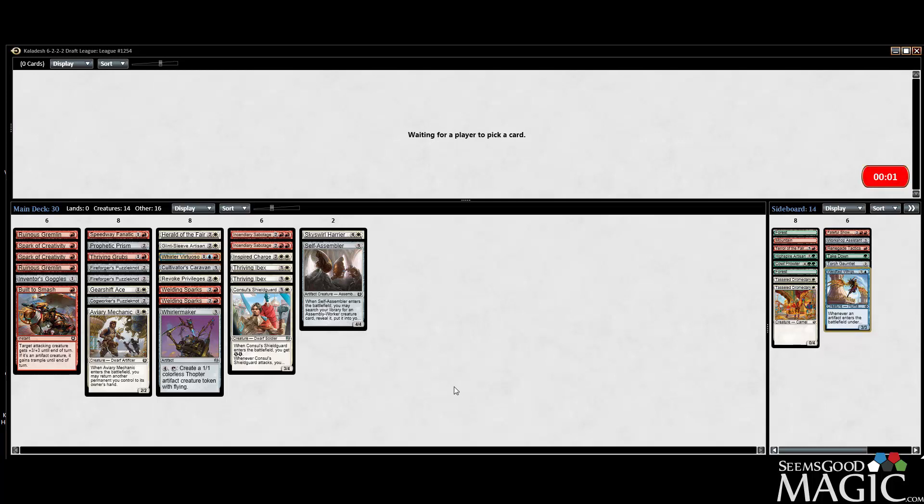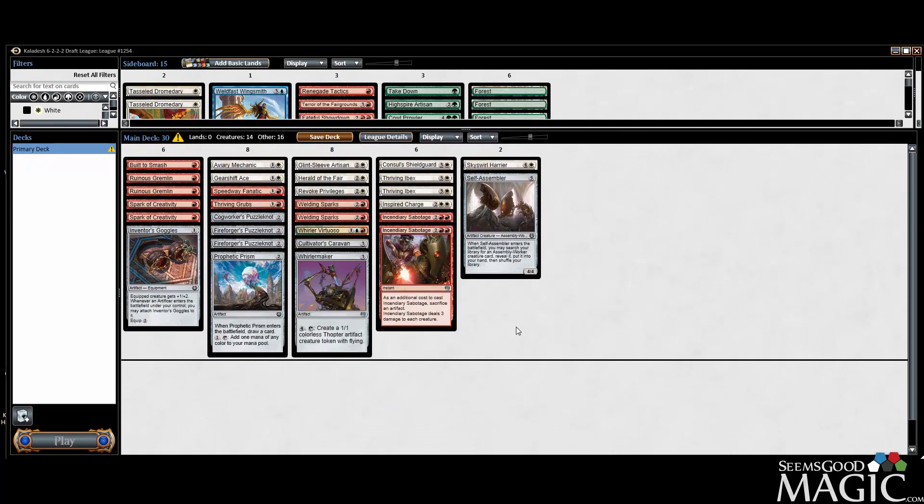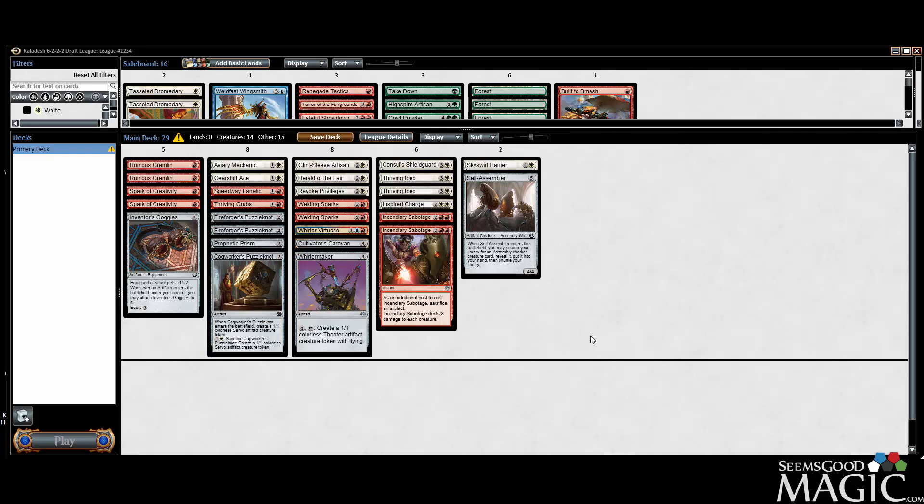So I think we've got a game plan. We're probably not going to try the Sparks of Creativity or Built to Smash. We don't have a ton of things that generate energy for our Whirler Virtuoso but we do have Thriving Grubs, two Ibexes, and a Consulate Shield Guard, so we have some. The Aviary Mechanic can get us some more as well. We don't have to splash for Virtuoso but I did want to try this card out. Splashing is not that difficult when you have a Prism and a Caravan - I probably don't even need to run an Island.